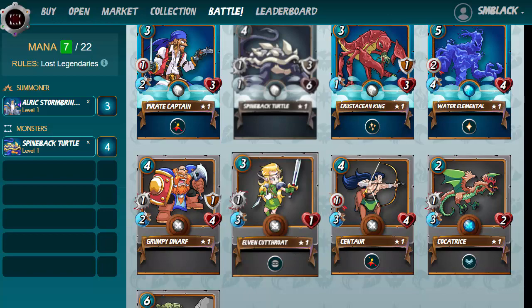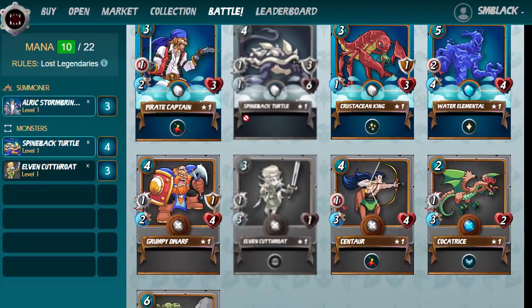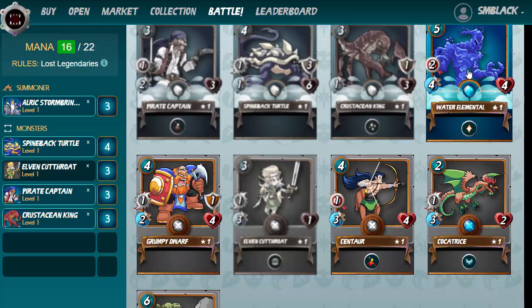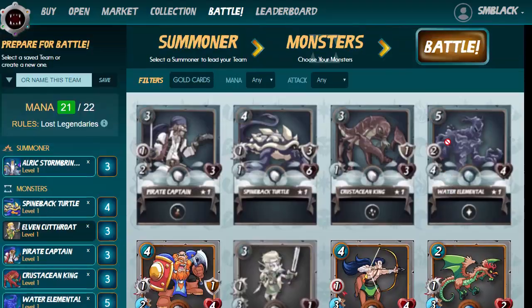Then we want to go ahead and use a card like the Elven Cutthroat. As you can see, we have to spend no more than 22 mana. Let's see what else we can play — we might put the pirate in, then also the Crustacean King, and pop in the Water Elemental as well. Let's go ahead and see how this team rates, and click on battle.